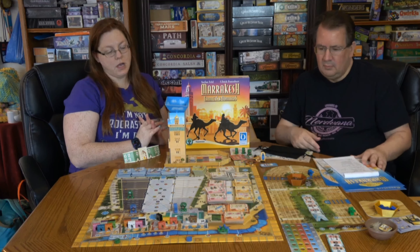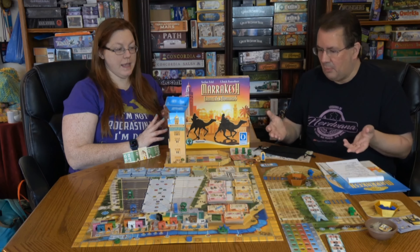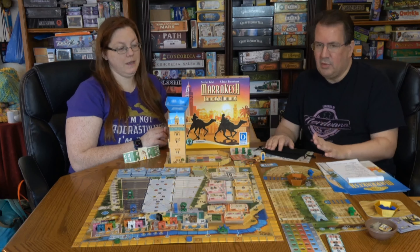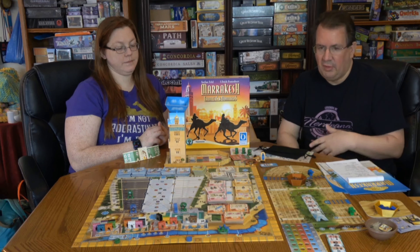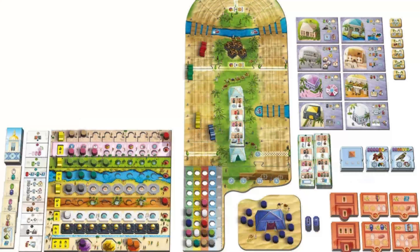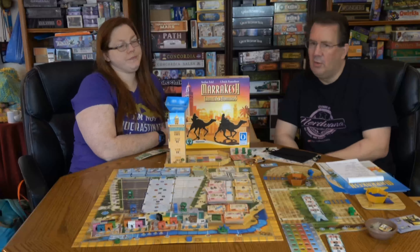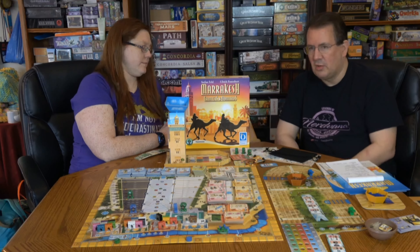Let's talk about the components. We've got basically two major expansions: the Camels and the Nomads, plus a lot of other stuff in the box. The big one is the Camels, which is a track that adds another dimension of things you can attribute your Kashis to. Then you've got the Nomads, which basically adds wild tokens for the most part. Those are the main expansions, but there's a lot of auxiliary stuff too.